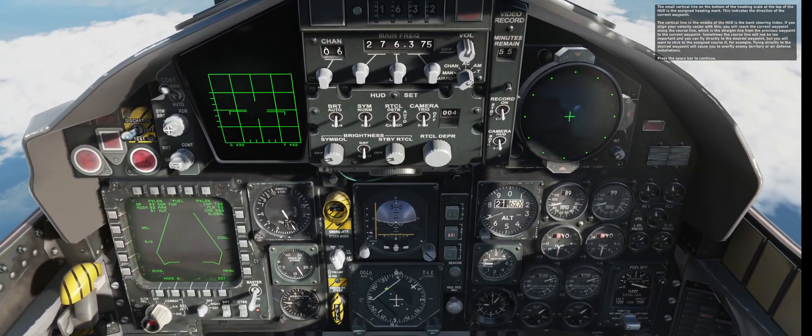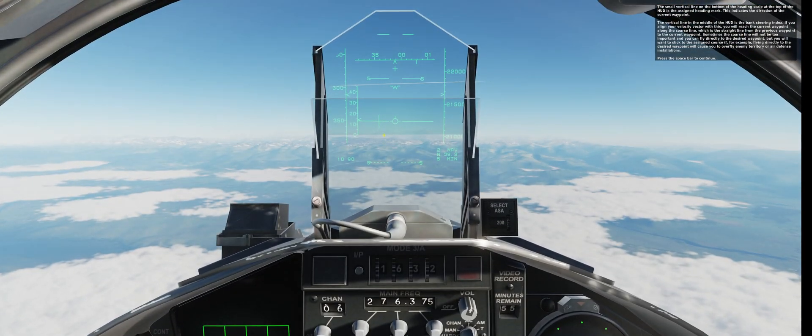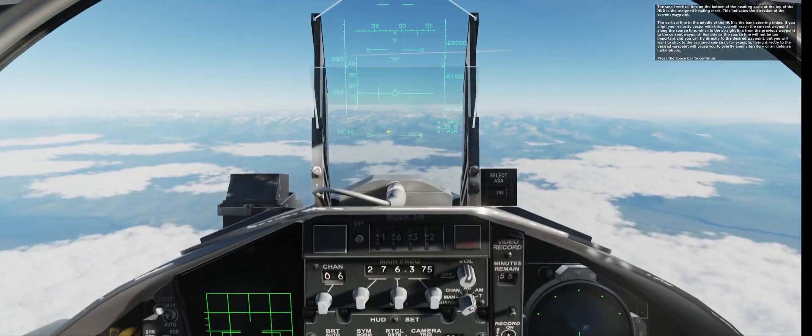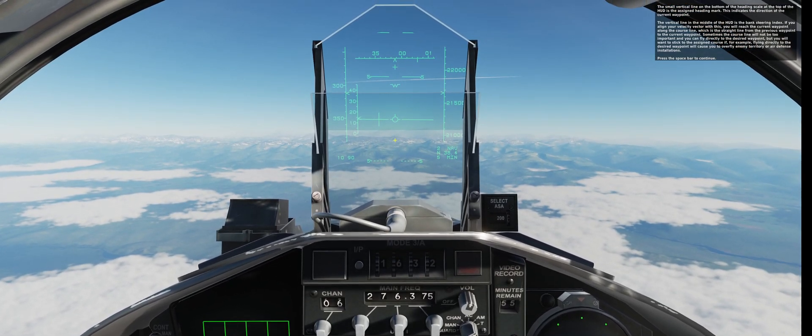Sometimes the course line will not be too important and you can fly directly to the desired waypoint. You will want to stick to the assigned course if, for example, flying directly to the desired waypoint will cause you to overfly enemy territory or air defense installations.